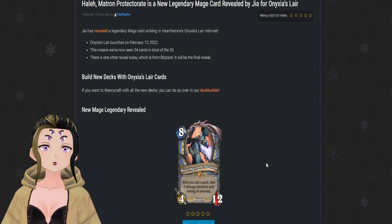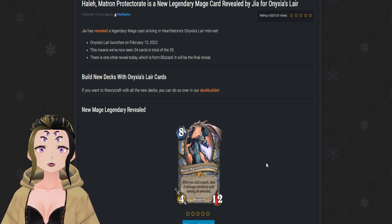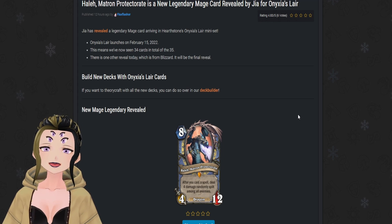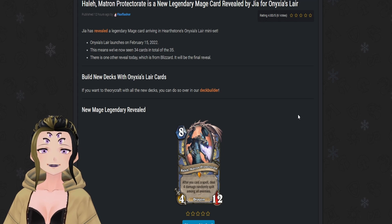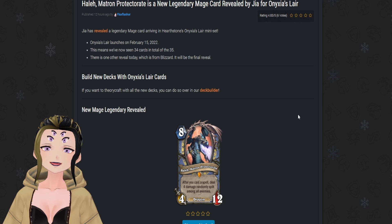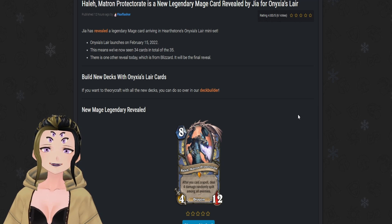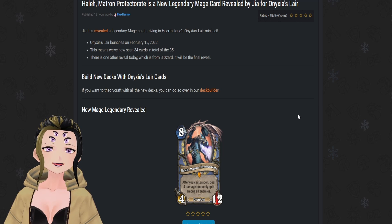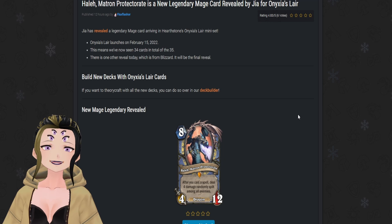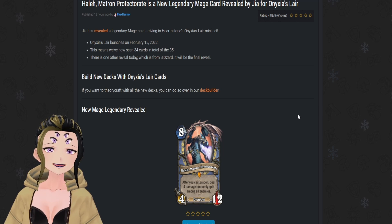Even afterwards, being an 8-cost card, unless Hearthstone slows down a bunch, I don't know if this will ever find any home. You could probably play some weird type of mage Vander deck with this card, faceless manipulators, and a few other high-cost minions that mage has access to, though I don't know how useful a deck like that actually is in the long run. From a gameplay perspective, this is probably the worst legendary we've seen in this set.